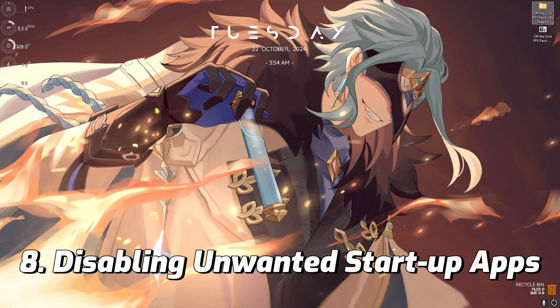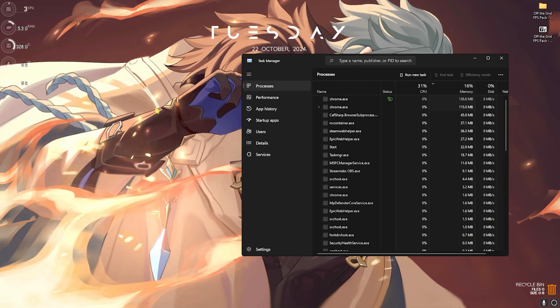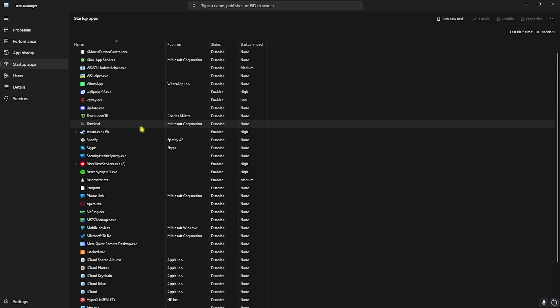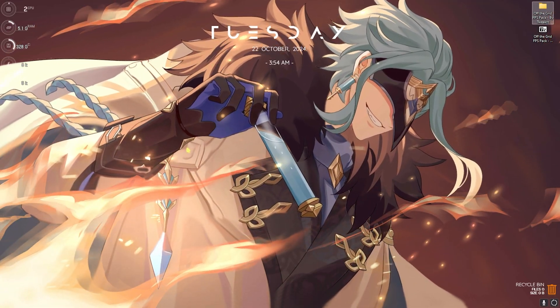The next step is disabling unwanted startup apps. Press Ctrl + Shift + Escape to open Task Manager and head over to Startup Apps. Disable all the ones you don't use right after boot. This will not only help reduce your last BIOS time but also improve overall PC performance, since fewer applications and processes will be running in the background.